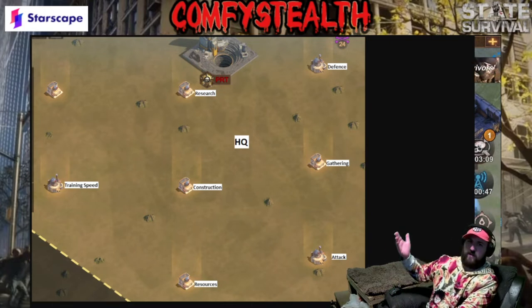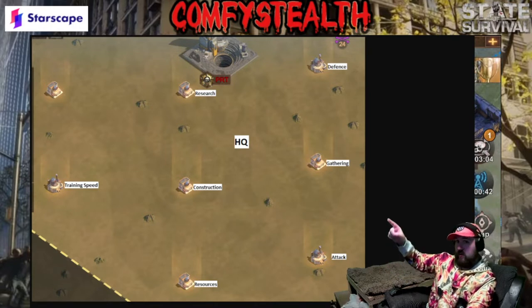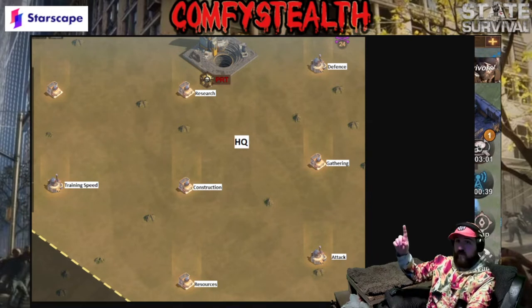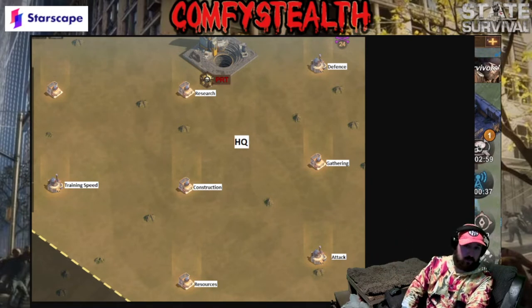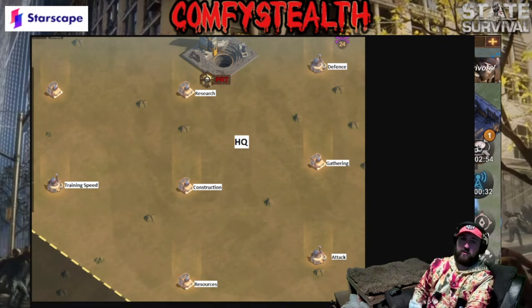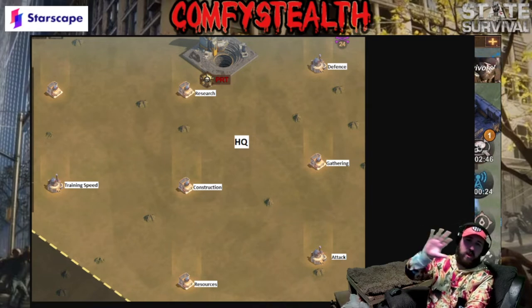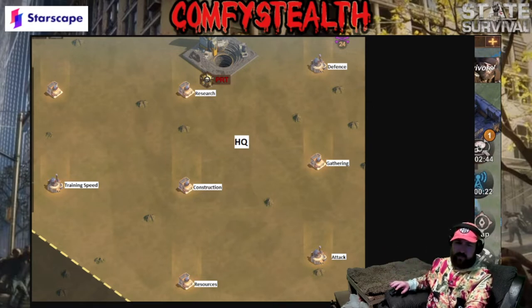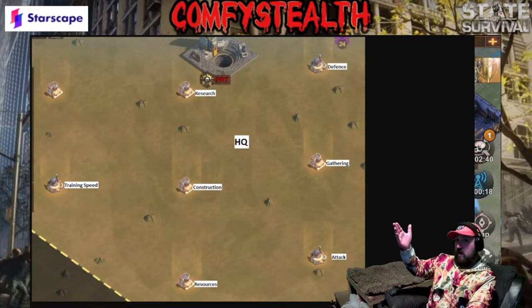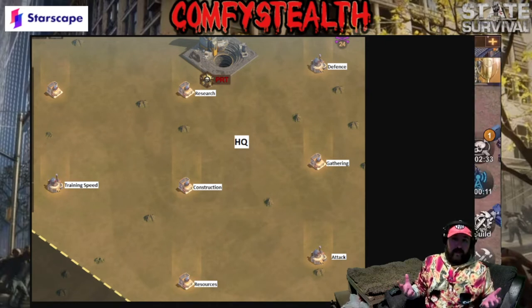First thing I do is check where all the ACs are. As you can see on this map, you've got the three center ones which are all level ones, with the gathering one just to the right which is also level one — so you've got all four level ones. You've also got all three level twos, and this is right in the corner of the map where no one's really going to disturb you. I placed the HQ literally dead center of the three level one ACs so I'd be able to connect with them so easily.